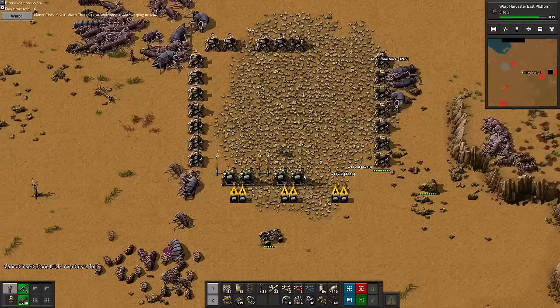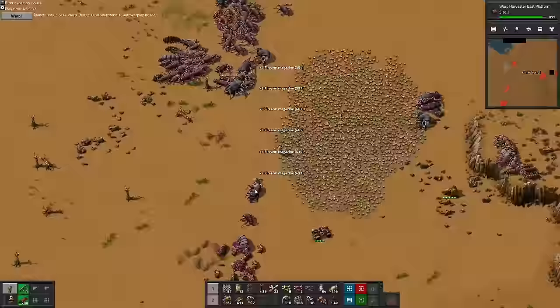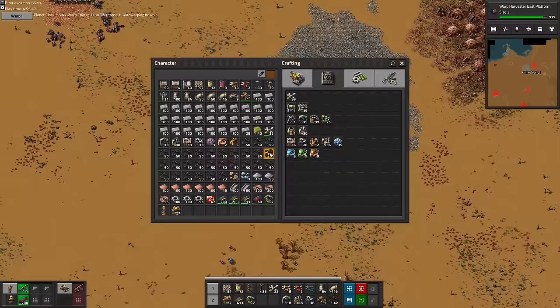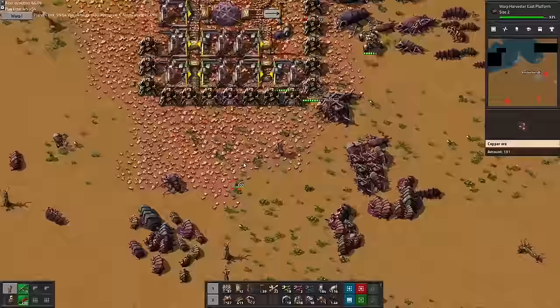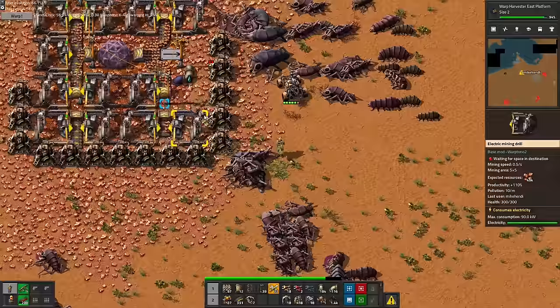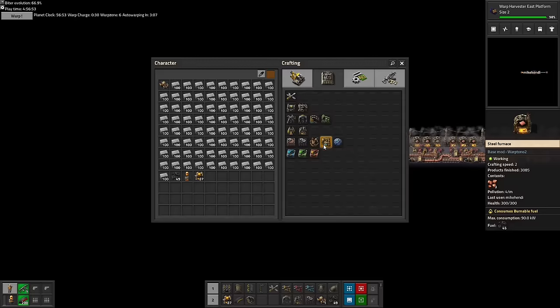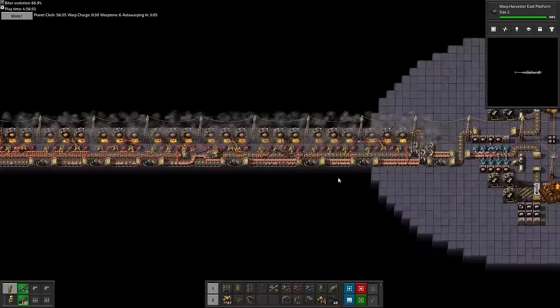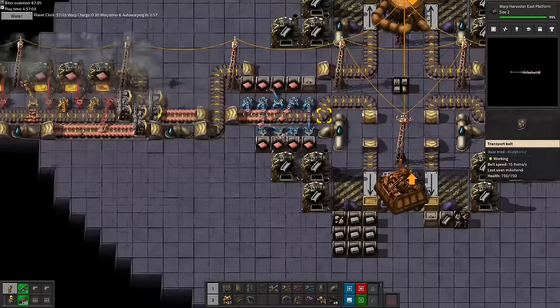We load up our car with a truly irresponsible amount of stone bricks, but somehow our car doesn't sink away in the desert sand. And with over 20,000 stone bricks in stock, we should be able to get up to 4,000 military science packs produced in our soon to be new base. So it'll be a while before we need to head out to mine more stone.